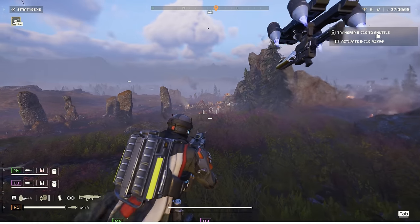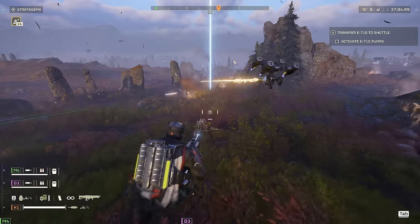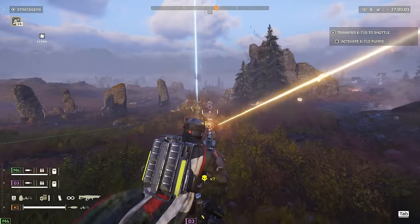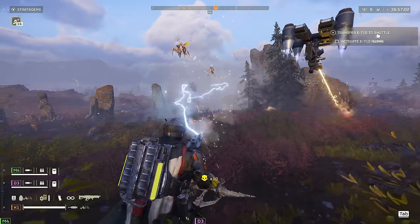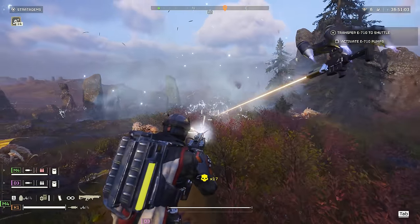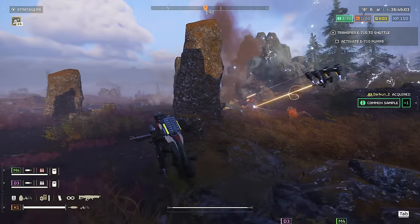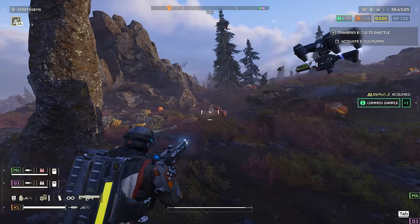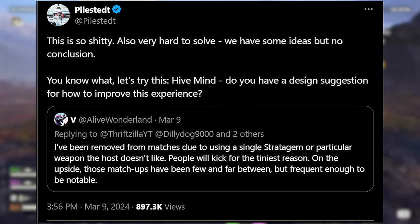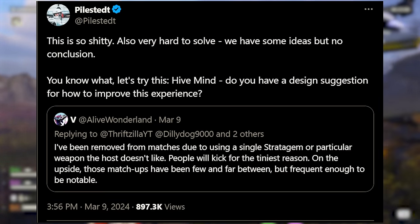Next up is the discussion around players getting kicked for petty reasons, which Johan responded to over the weekend. This has been an issue ever since the game launched, because there really is no good defense against getting kicked. We've also seen the argument that if a player was using the wrong stratagems or weapons for difficulty levels seven through nine, that was grounds for an immediate kick. The system is there in the game, and it is being abused by certain players. Johan responded with: 'This is so shitty. Also very hard to solve. We have some ideas, but no conclusion. Let's try this — hive mind. Do you have a design suggestion for how to improve this experience?'